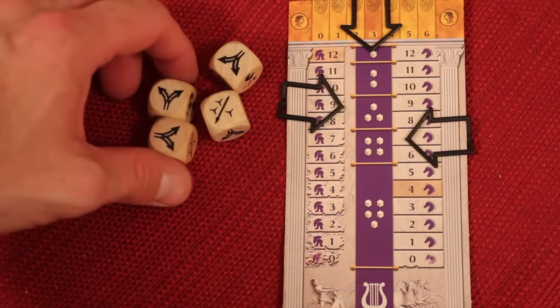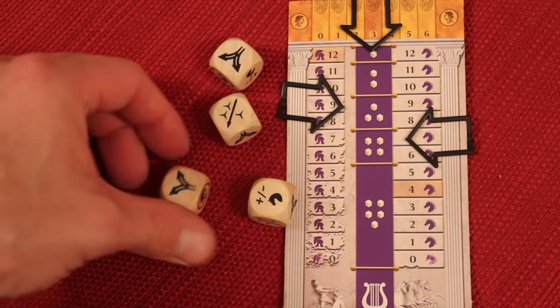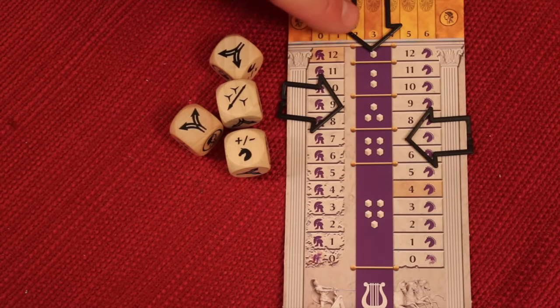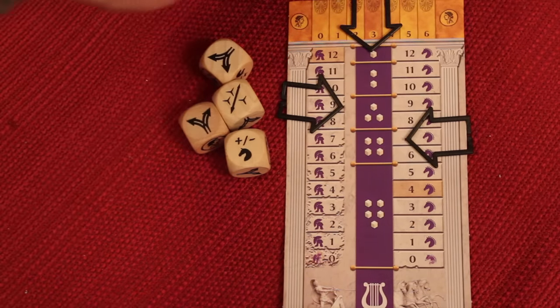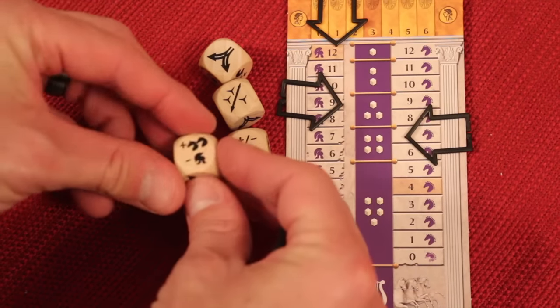I have one free reroll, so I'm going to reroll any dice I want. Now if I want to, I can then spend two fate to either reroll as many dice as I want, or to take any one die and put it to anything that I want. So in this case I'll spend two fate and I'm going to turn this one die to what I need — it's going to let me go faster.